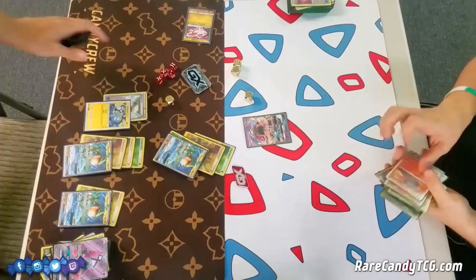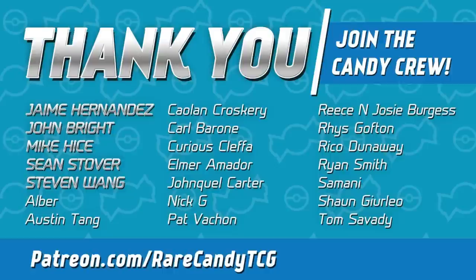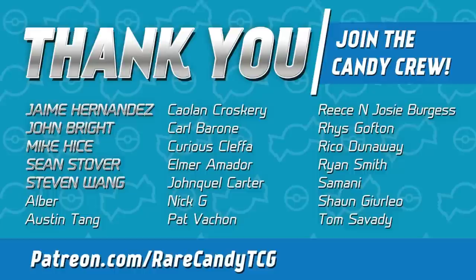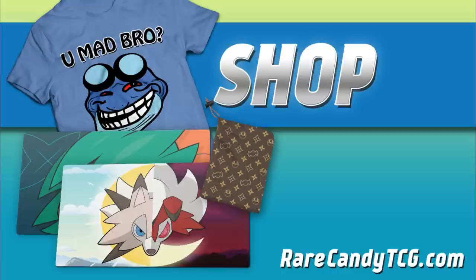I take this best-of-three series pretty convincingly. I think Corey had a couple of rough turns in both games — game one was more related to misplays, game two he whiffed a few key cards. But I hope you guys enjoyed seeing these two new decks in action. Go check us out on Patreon if you want to see the articles on these archetypes. As usual, feel free to like and subscribe, and stay tuned — we're going to have a ton of Celestial Storm coverage over the next several weeks. You can also support the channel by becoming a patron at patreon.com/rarecandyTCG or picking up something from our store at rarecandyTCG.com.